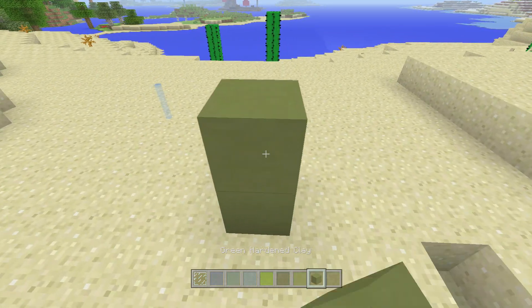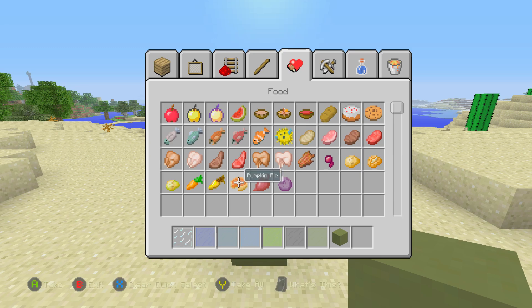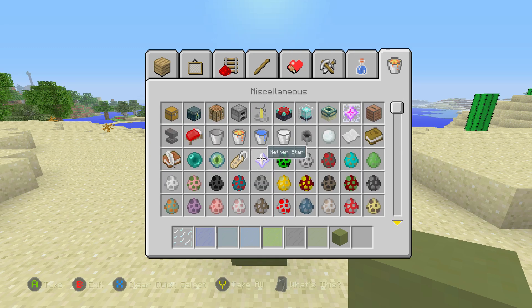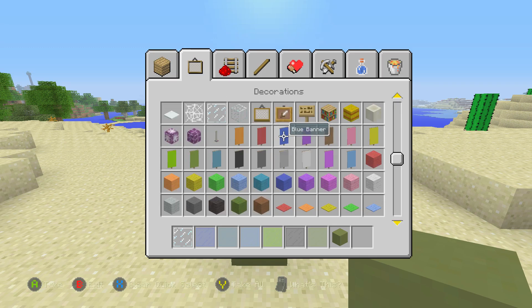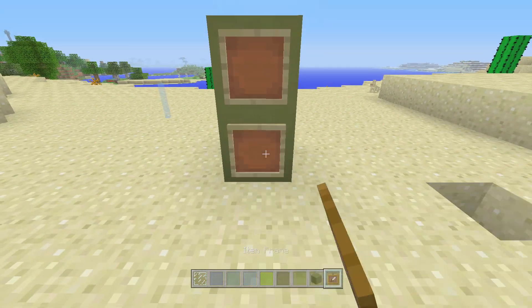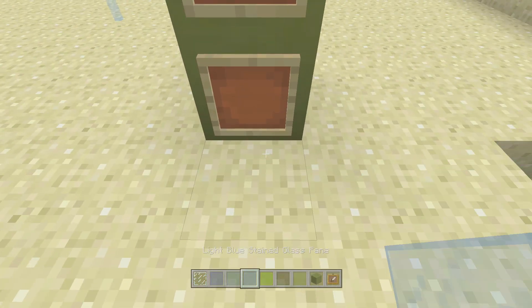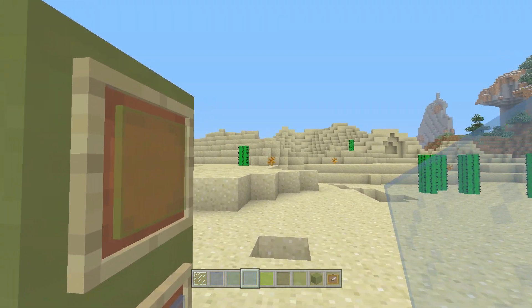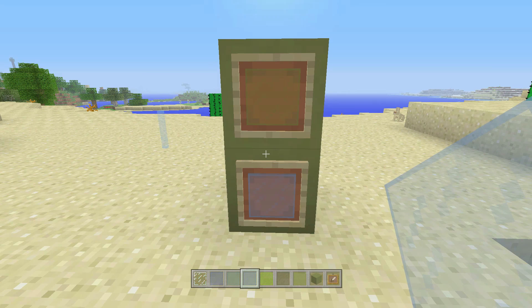That also means it changes for when you add these blocks in the world. If I add those there and get ourselves an item frame — let's find one by the decorations — there we go. Put that there, and of course the stained glass should look different in the item frame. So there you have it — it looks like a complete flat block now, not really sticking off at all.